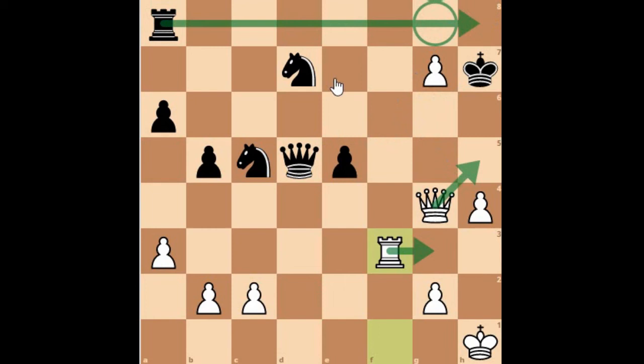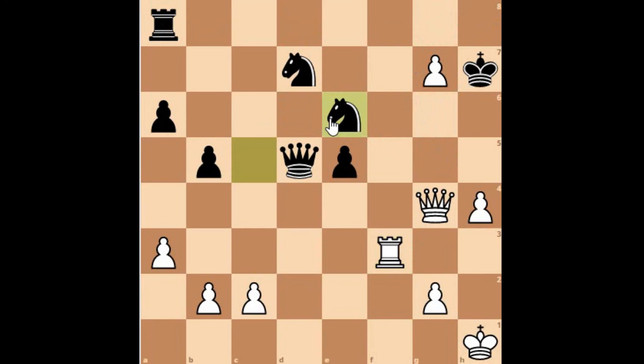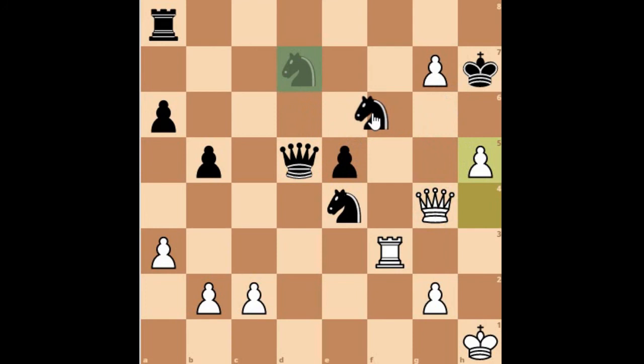Knight to e4 was played. Black is also trying to join the attack. But Mikhail Tal played h5, wanting to advance. g6 is coming and that would be very costly. Knight d2, f6 was played, then Queen to g6 check, King moves to g8, and now h6.